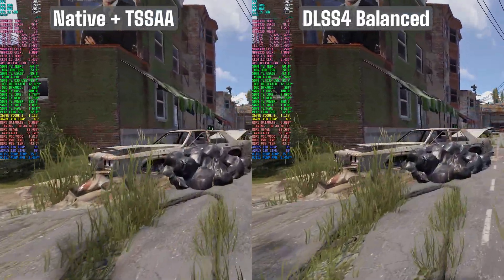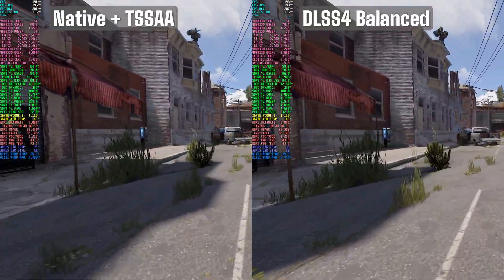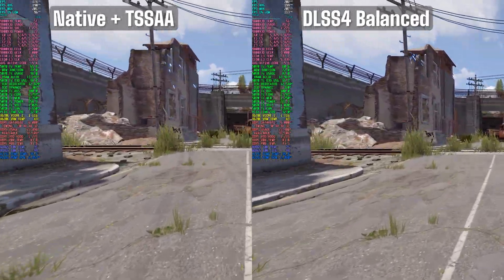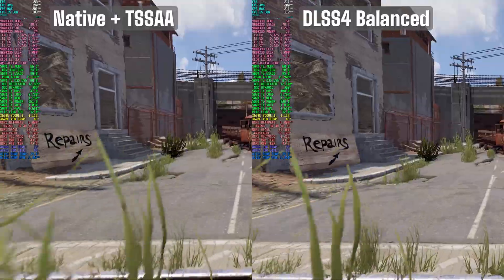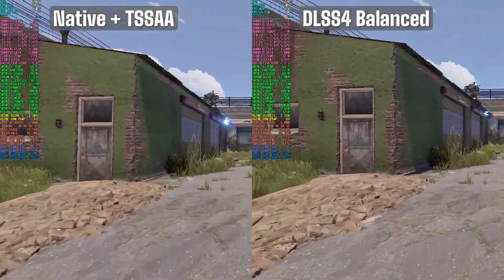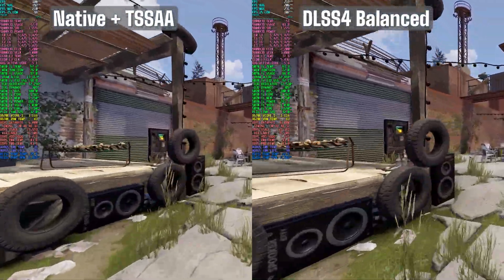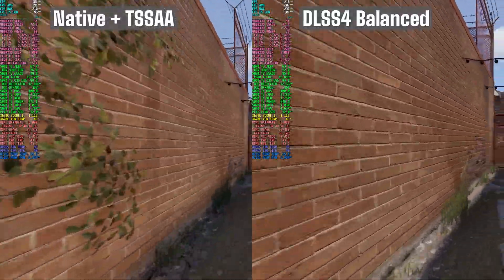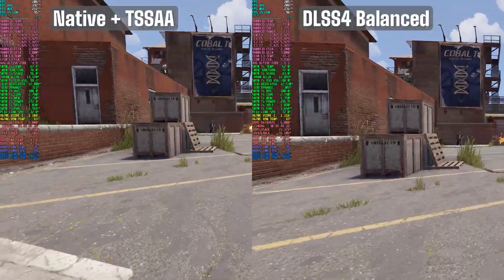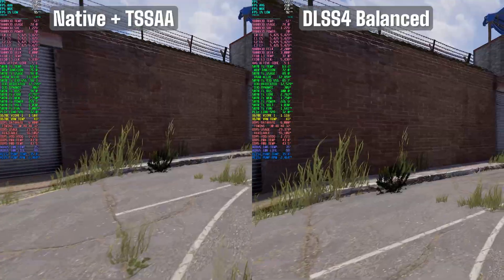So is DLSS4 worth using in Rust? Absolutely, in my opinion. Across nearly every scene I tested, DLSS4 provided noticeably better performance with virtually no visual drop-off, even when using balanced performance mode compared to native resolution with TSSAA. Texture stays sharp, detail holds up even in motion, and overall image stability is excellent. Because DLSS renders at a lower internal resolution, GPU usage typically drops, which can lead to lower temps and power draw — not a massive change, but a nice side benefit, especially in longer sessions and for the overall life of the card.